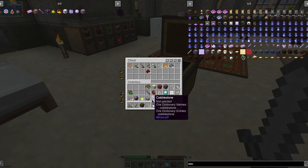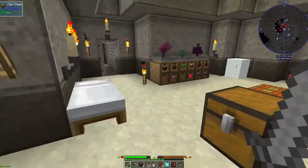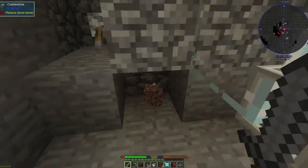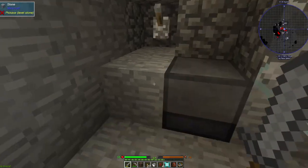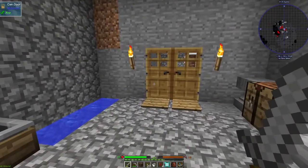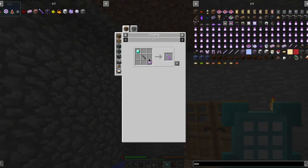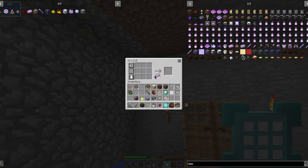We can also use this vice — we can have stuff in our chest and still use it. The only problem is it only does one at a time, so you can't crush multiple things at once. There we go — that will get us the soul dust we need. Super cool. I don't know how far away this vice actually works. This is what we needed — we need to make that. We got raw soul steel, awesome!